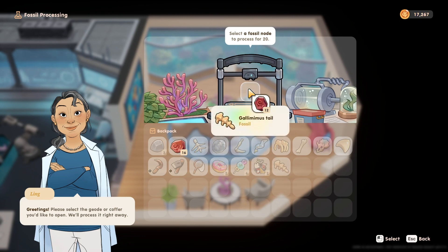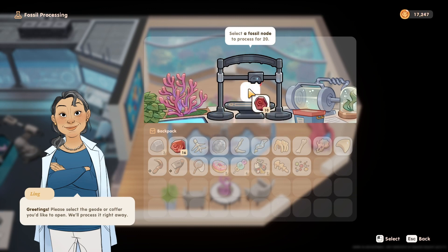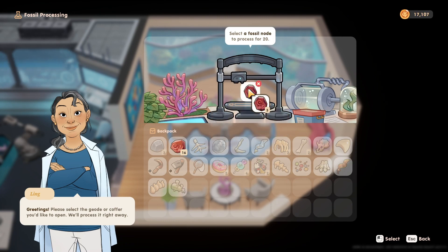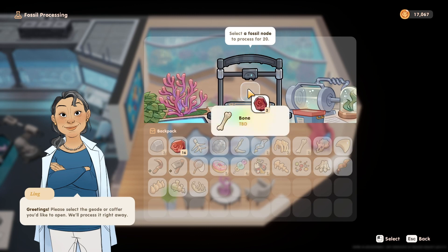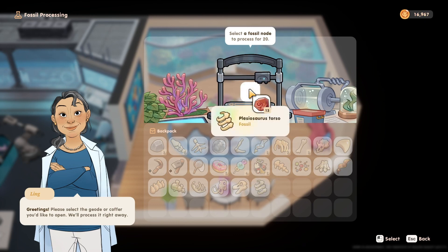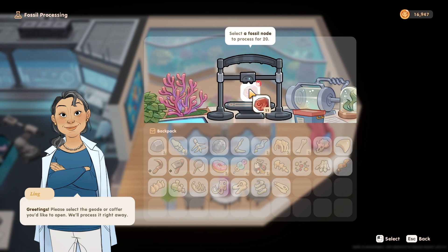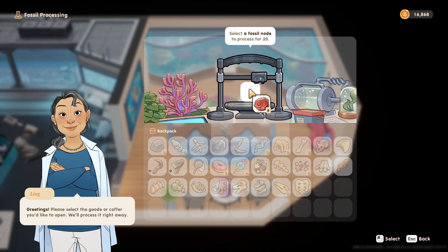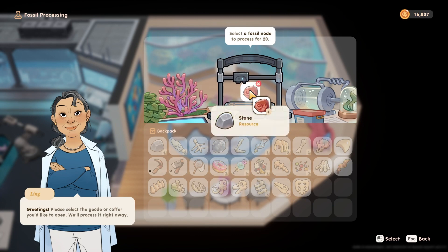If you're still struggling with money in Coral Island, just remember that as soon as the update drops the deep ocean will be accessible, and the amount of trash you're gonna need to clear is insane. So just prepare yourself — not only for that but also everything that you will get out of it. Look at how many coffers and fossils I've gotten, and that is purely just from the deep ocean.